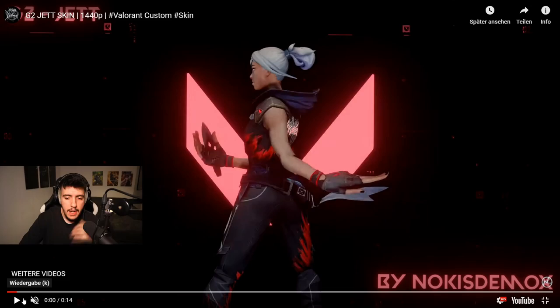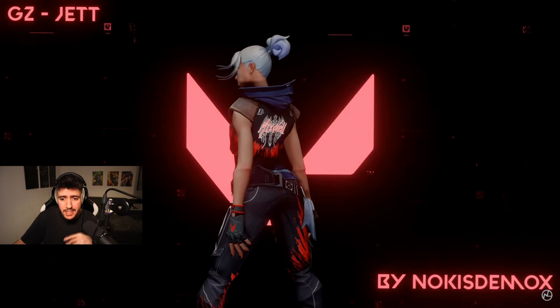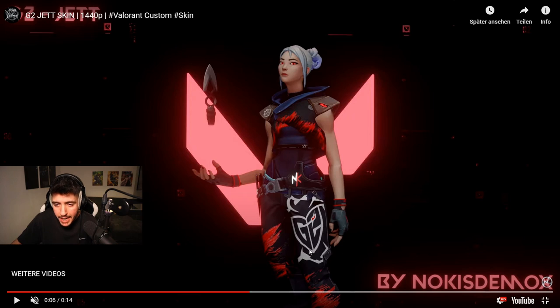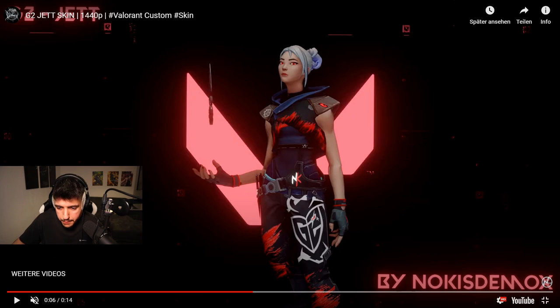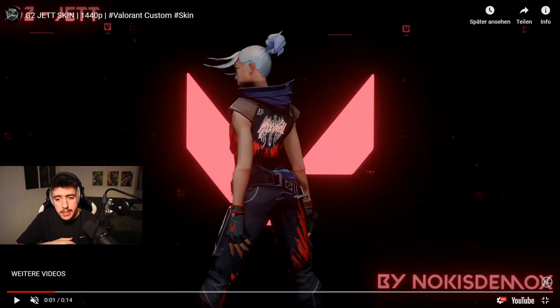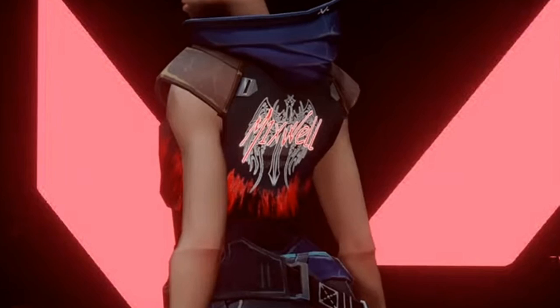With that being said, let's jump on to the first skins right here. First off we have some G2 skins from the user called No Kiss Demox — huge shout out to him, I'm gonna link everything from him down in the links below. He made custom agent skins for G2 Esports and weapon skins. Let's check out the Jet skin right here — he made this custom Jet skin and it looks pretty nice. It's full of details: the G2 logo on the pants, the logo on the top left, and the eye on the top right. He literally also has the player names — so just imagine a tournament where G2 is playing and they have their skins on with their names on the back. That would be sick.